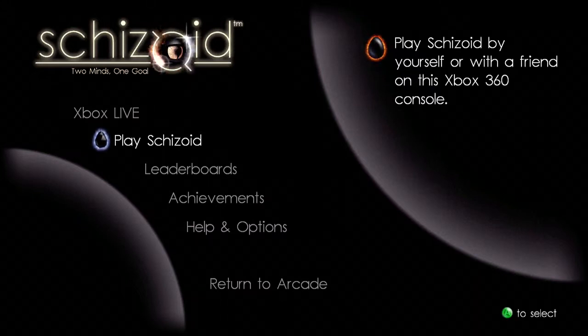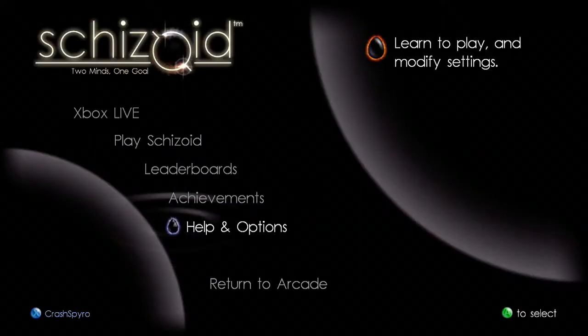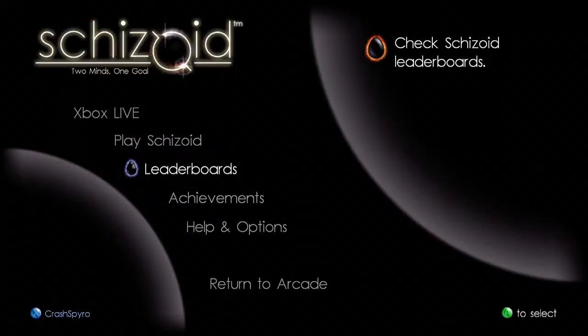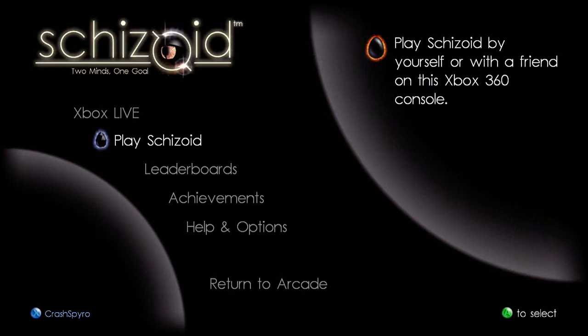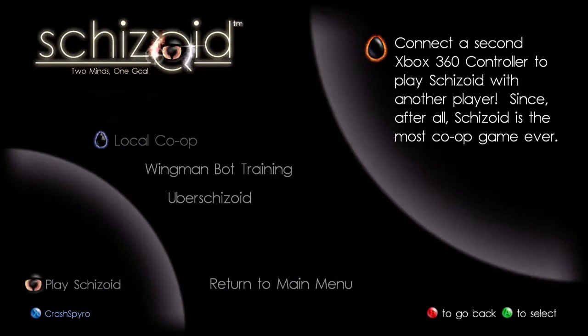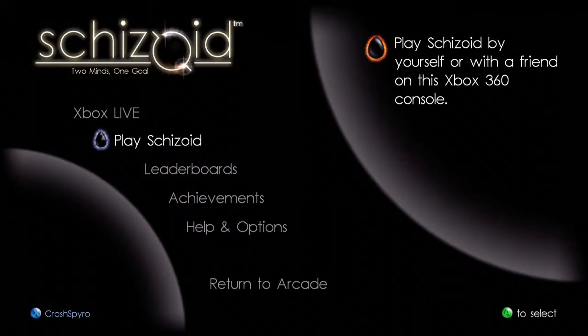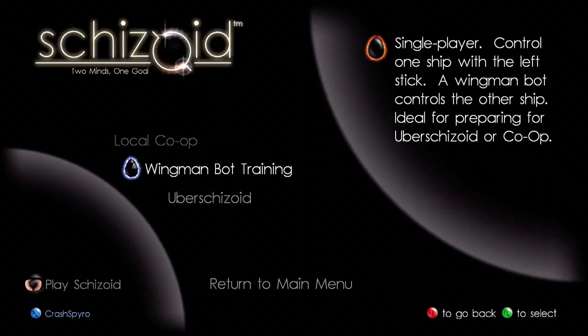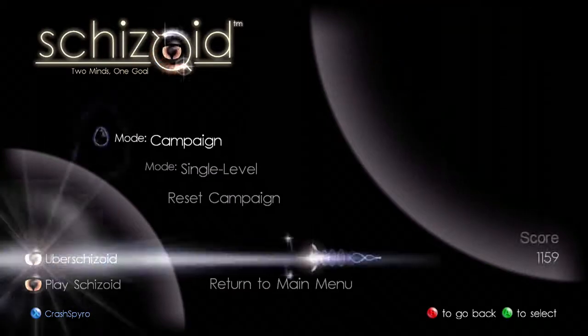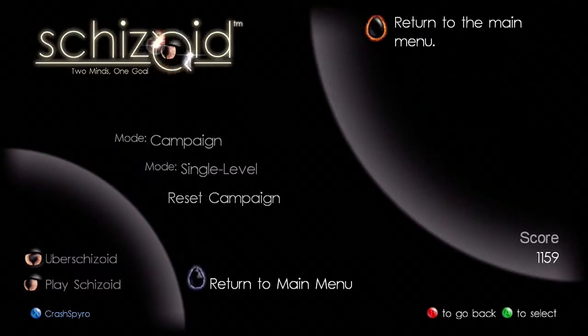Hey guys, welcome back. Today we are playing Schizoid for Xbox 360. This is an Xbox Live Arcade title that released in July 2008, and it certainly has one of the more notable really hard games on Xbox Live Arcade, because this game is basically about controlling two ships with one controller. Let's hop right in — Uber Schizoid is the mode that we want to play.